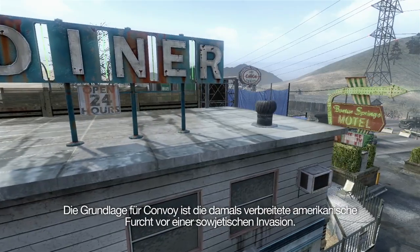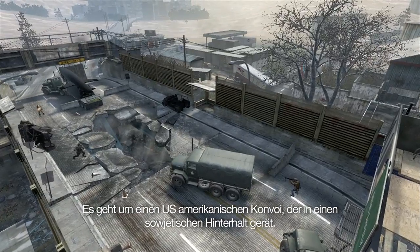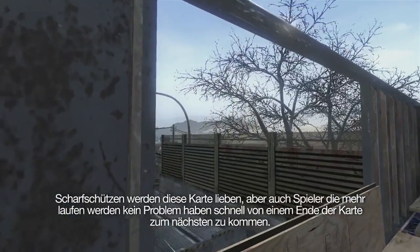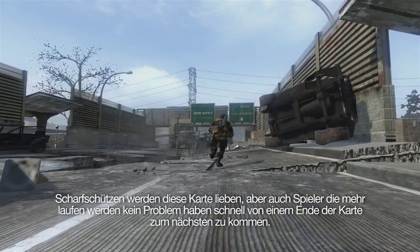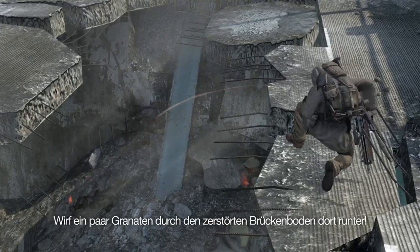Convoy is inspired by old school Americana related to fears of Soviet invasion of the time. We have a United States convoy that was hit by a Soviet ambush. Snipers will enjoy this map, but run-and-gunners will have no problem getting around the map really quickly. Throw a couple of grenades down through the damaged floor in the bridge.